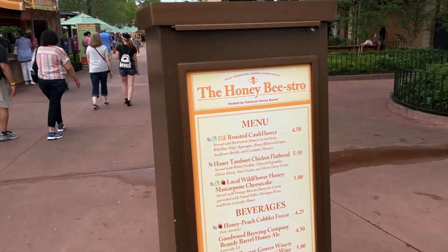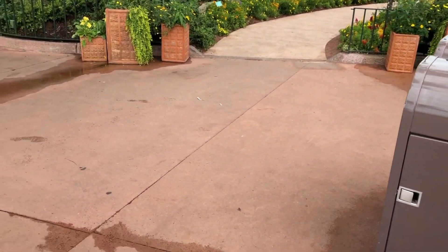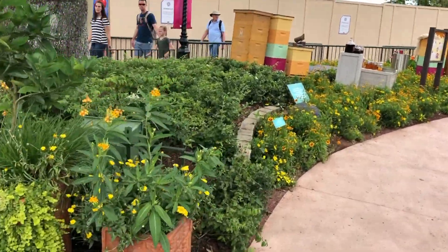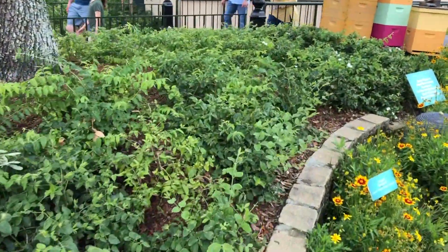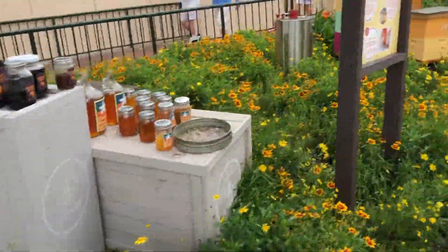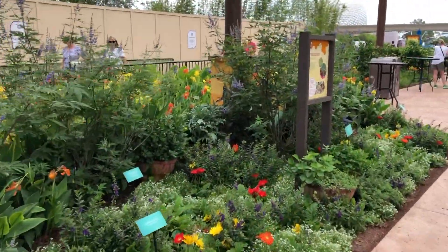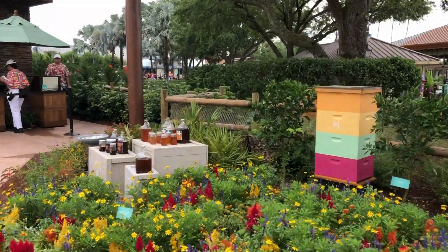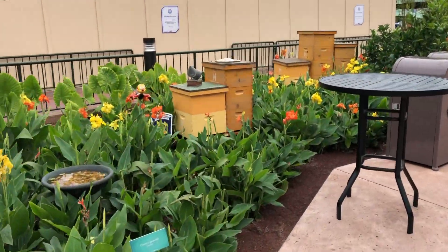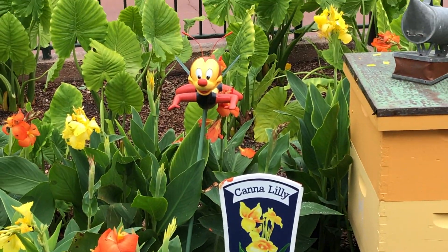We stumbled upon the Honey Bistro sign and remembered it was on the map, so we go to find our bee. There are some decorative bees around but not the one we're looking for. Then - there he is! Spike is located on a Canna Lily.